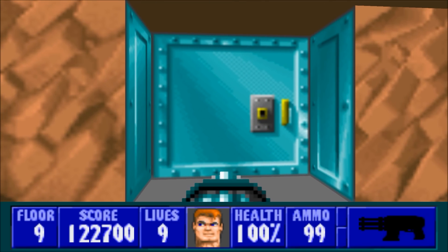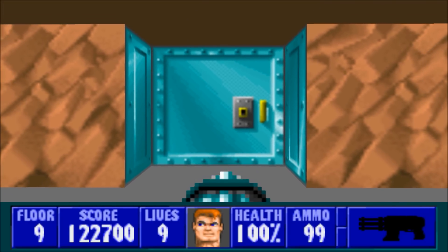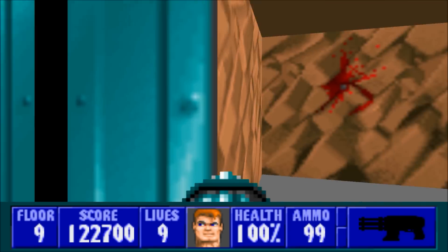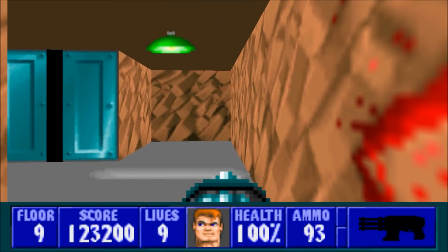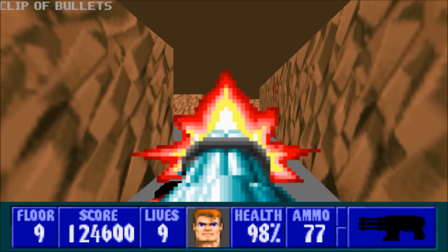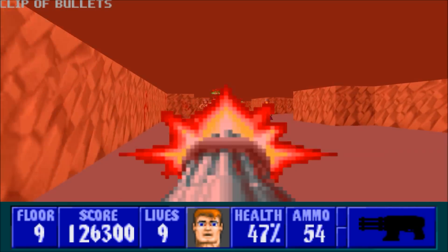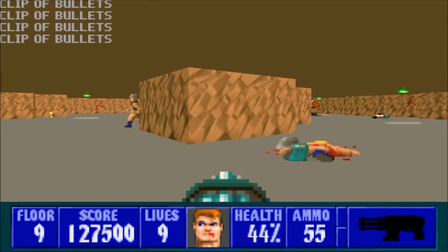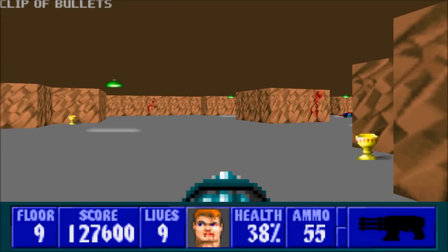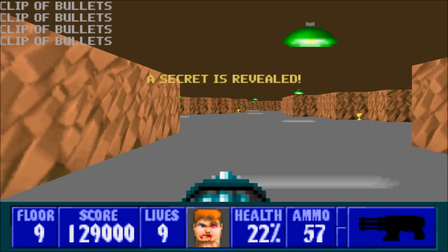Now, the thing about this area in the TC is once you alert one guy, you alert all guys — and that includes General Fettgesicht himself. So let's do it. It's funny, but when I used to play the game I always thought he would say something like 'A Robin Thief.' Be careful when you get into this area because there are a lot of guys in here.